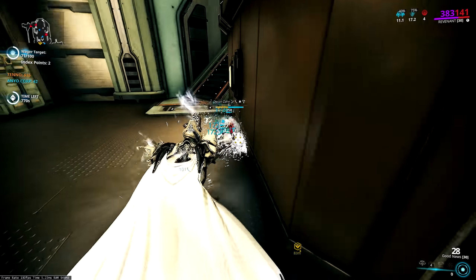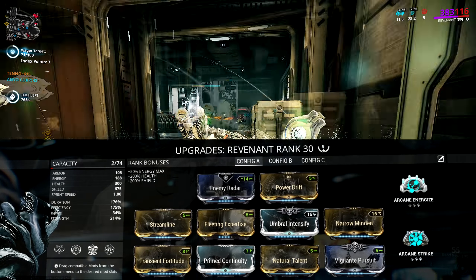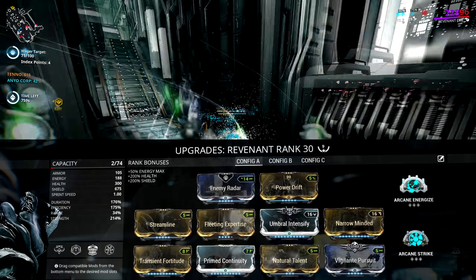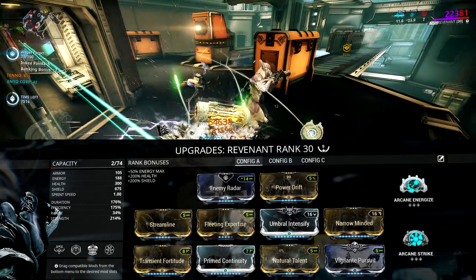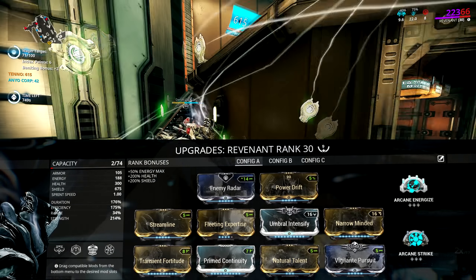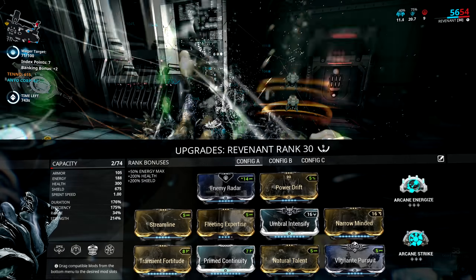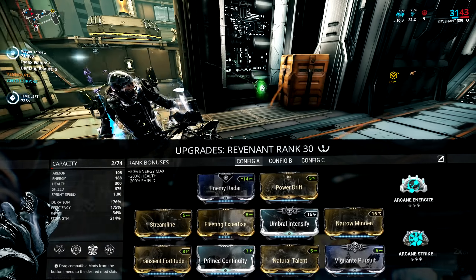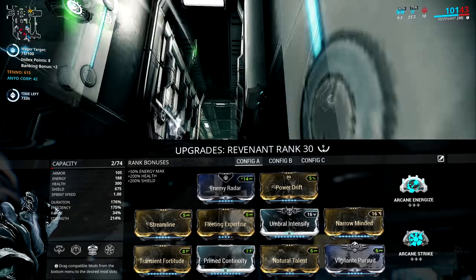So we talked a little bit about the actual build — let's start with the Aura and the Exilus on Revenant. Personally I run Enemy Radar for the Aura to let me know where enemies are. For Exilus, it's a bit of personal preference: you can run Enemy Sense for more radar which helps kill efficiently, or go for more power strength for your Mesmer Skin. The rest of the build is pretty self explanatory: Umbral Intensify, Energy Conversion, Augur Secrets to get as many charges as you can without sacrificing efficiency and duration, Narrow Minded and Prime Continuity for duration of the stun.